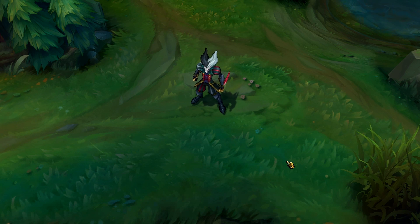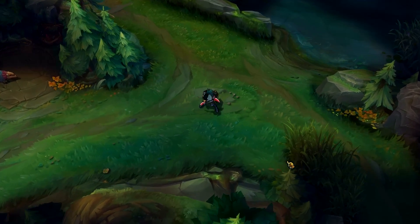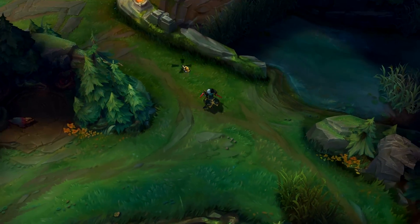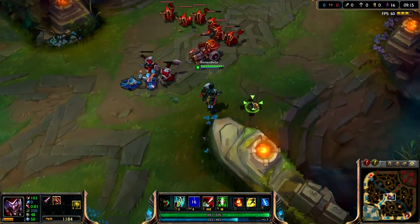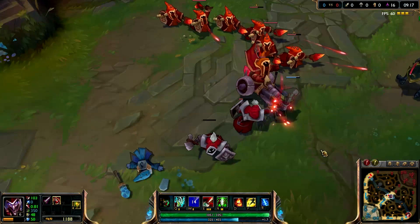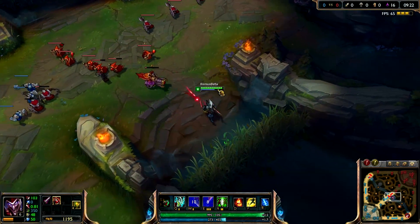They're all 750 Riot Points, and they only have new textures and models, but they look pretty damn nice. Shaco also has a new Jack in the Box — look at this, a new model for that. Looking pretty good. The rest are the same.